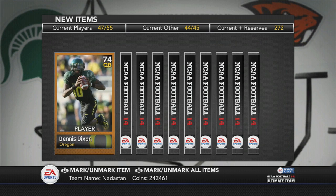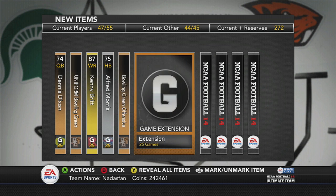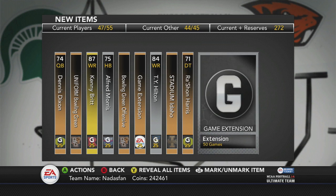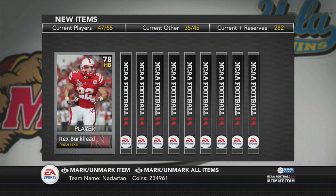Let's do another pack. Dennis Dixon — I've seen him about a half a million times. Kenny Britt, not a bad receiver, but won't work for me though. Let's keep going. T.Y. Hilton. The Kibbie Dome — I'm going to play there actually in this episode. Idaho home field. I kind of like that idea. I like their little dome they've got going on.